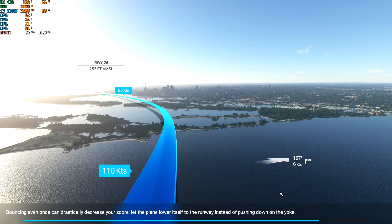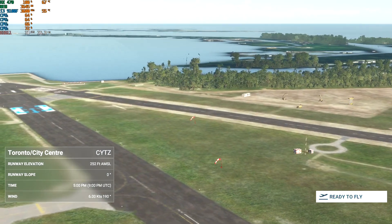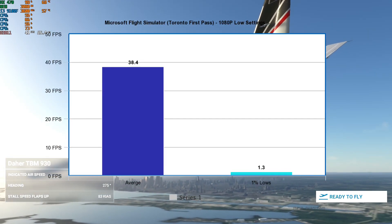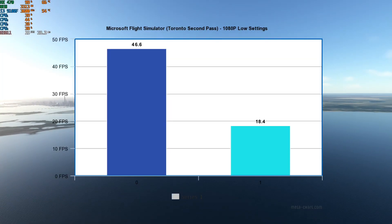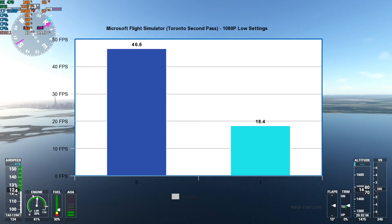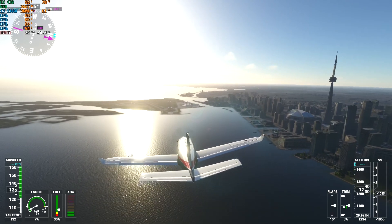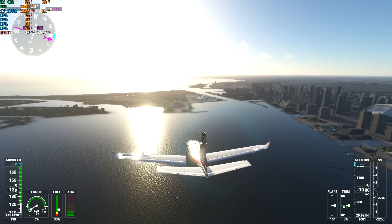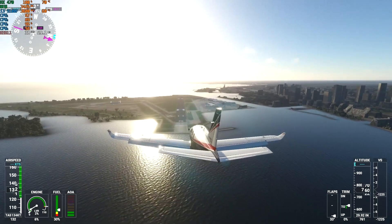The next benchmark was a Toronto landing scenario, which was more demanding — loading a city with a large number of buildings is very taxing on the system. I had to run this test multiple times, as results improved each run. The first run averaged 38.4 FPS with a 1% low of just 1.3 FPS. On re-runs, it improved to an average of 46.6 FPS with a 1% low of 18.4 FPS — much more playable, likely due to an 8 GB memory limitation or the slow hard drive, since Microsoft recommends installing the game on an SSD.